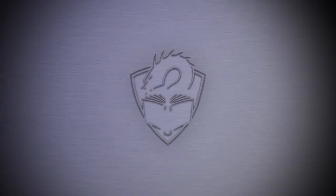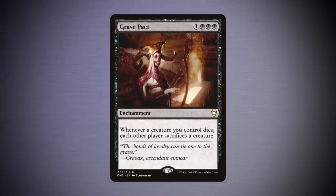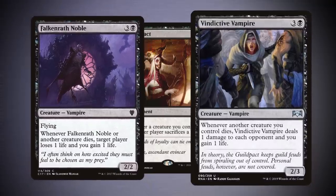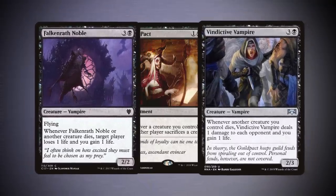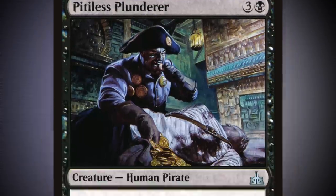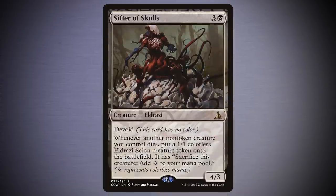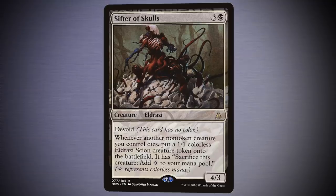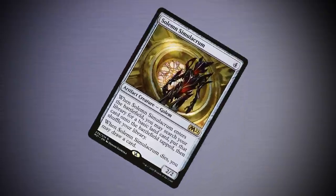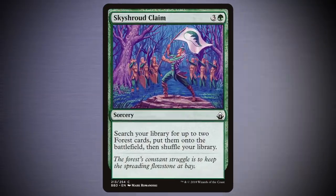The aforementioned Grave Pact can also be fetched with Transmute, as can Falkenrath Noble and Vindictive Vampire, two common pieces of the Aristocrats' death by 1,000 cuts engine. For mana production, there's Pitiless Plunderer, a way to convert all of your death triggers into treasure, or Sifter of Skulls, who can make Eldrazi Scions when your creatures die instead. If you're stuck on lands, there's always Sad Robot. Though if you're in green, why not grab Skyshroud Claim instead?